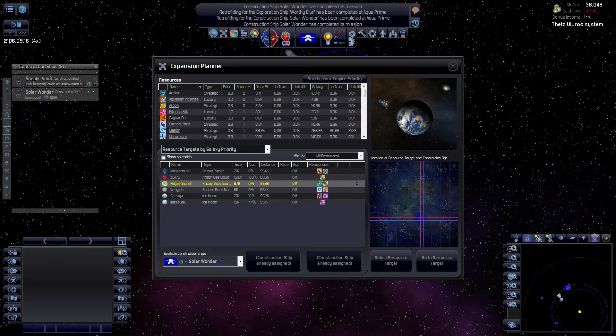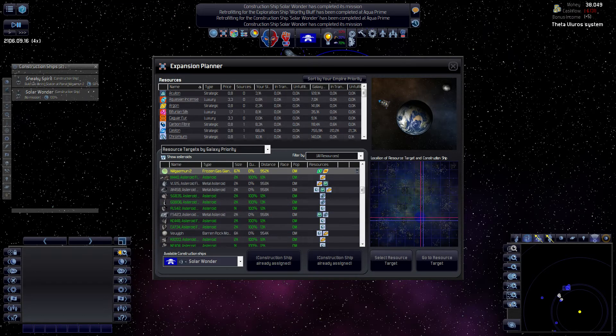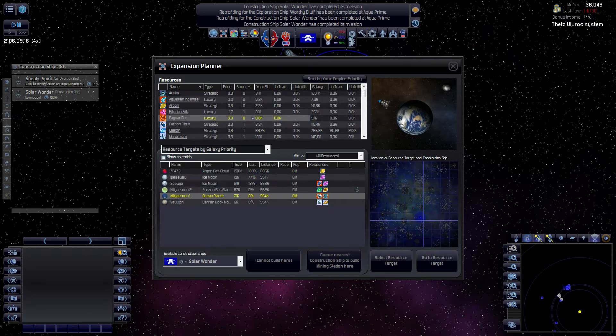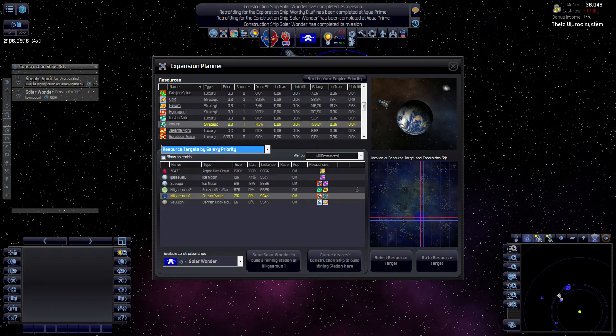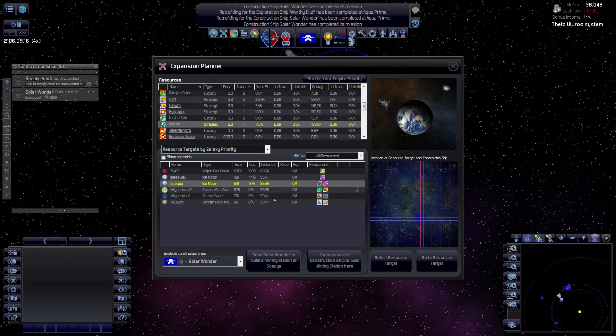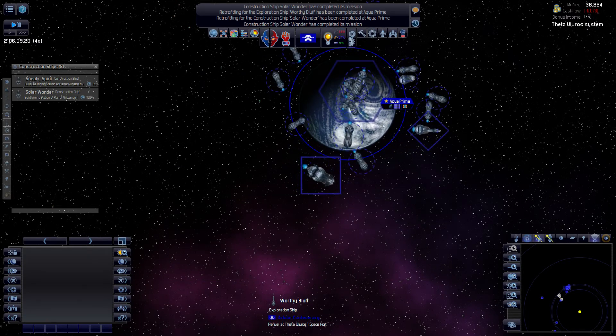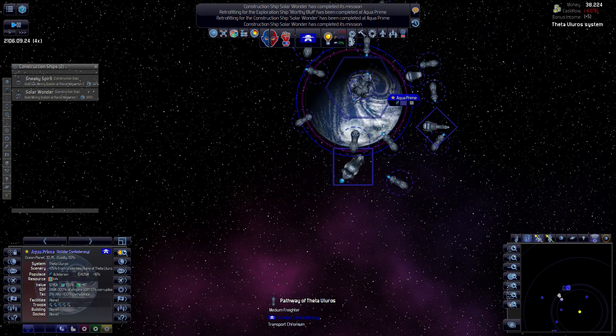We're doing this argon. Let's look at the asteroids - we already have this mining station. One of these asteroids - iridium! Yeah, we do actually. So let's just get these luxuries - should help with growth and stuff.